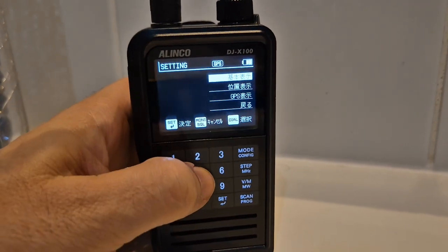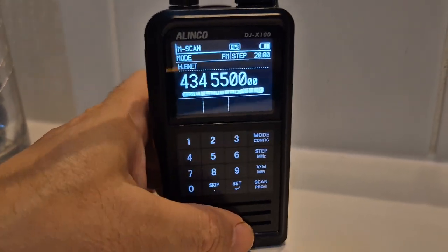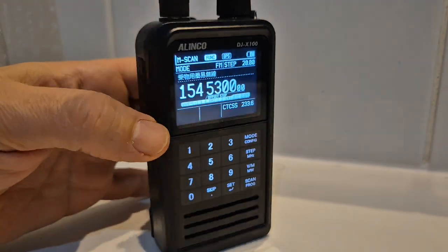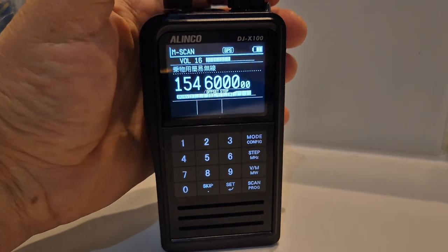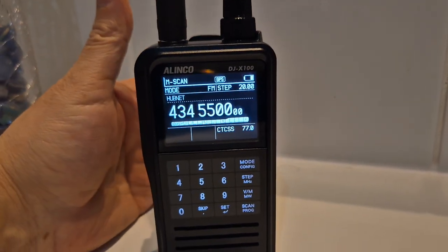To go back to the normal screen, press set, then enter, go to the top, then enter — and you're back to a normal screen and can carry on scanning. Squelch is just press the function button then the squelch, and you can adjust the squelch. Volume is the one underneath, and channel change. Bye for now, all the best!